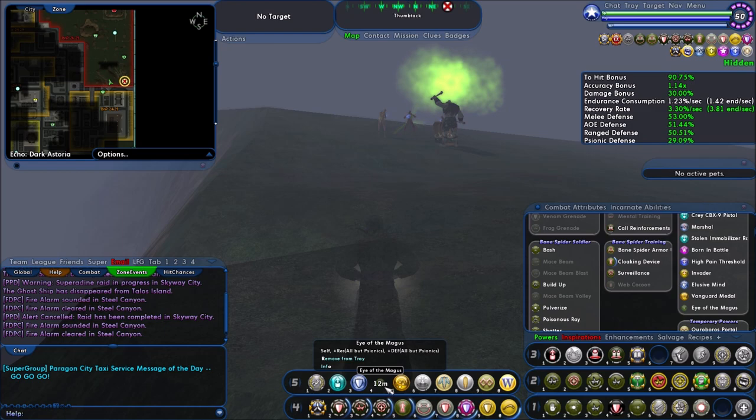Let's get back to farming. So we need the Sioux Sorcerers, the Circle of Thorn Mages, the Carnies and Illusionists, as well as the Banished Pantheon Spirit Mass.